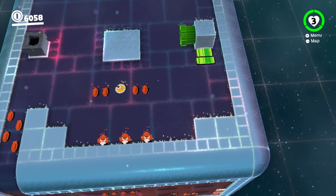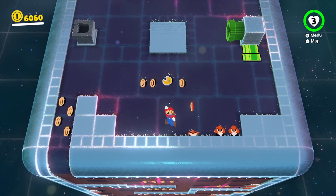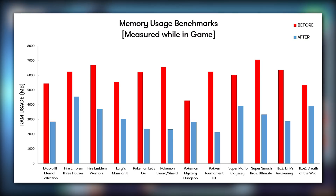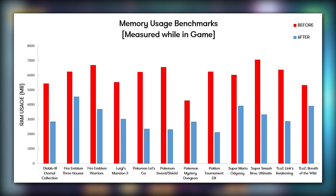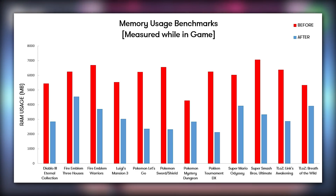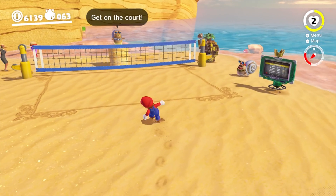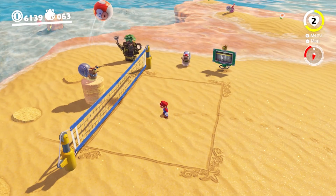Moving on over to Yuzu, these guys have given us another pretty significant update in the form of a brand new Virtual Memory Manager. These changes have significantly reduced the amount of system RAM that Yuzu uses. By this graph, you can see that games like Diablo 3, Fire Emblem Warriors, Luigi's Mansion 3, Pokemon Let's Go, Pokemon Sword and Shield, and Super Mario Odyssey are using between 40% to 60% less RAM than previous. This new Virtual Memory Manager should affect every game you play on this emulator, so for anyone with a low RAM amount like 4 or 8GB, you can expect drastically improved game stability.